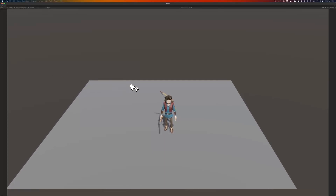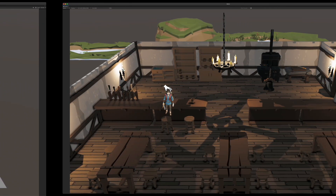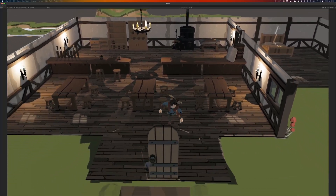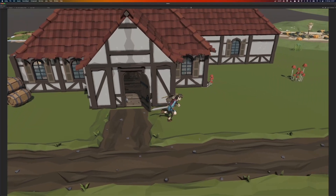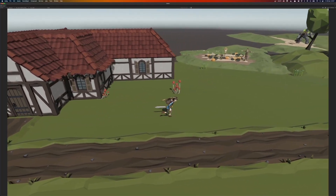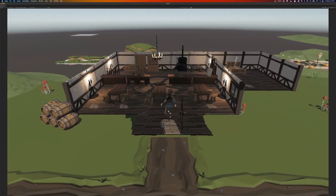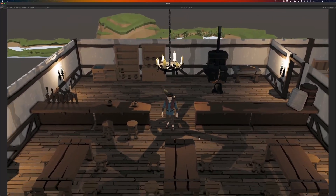Now let's take a look at a very early implementation of the bar scene where the hero lives and works. I've currently got this pretty sad looking demo area surrounding the tavern where I can test out mechanics such as collectibles, NPCs, hunting, combat, interactables, etc. Eventually, this will be replaced with a fully featured overworld where the adventuring part of the game will take place.